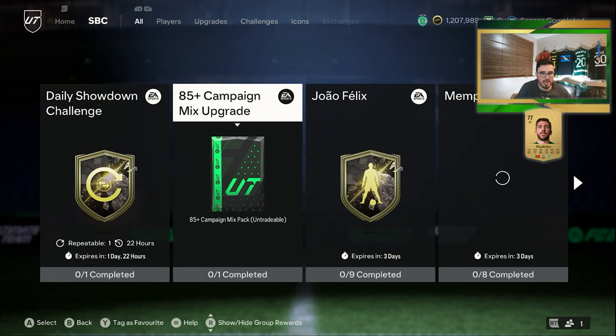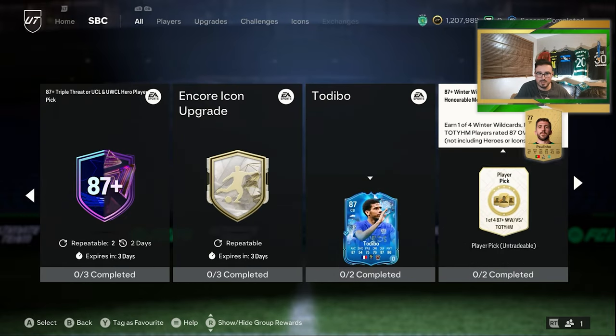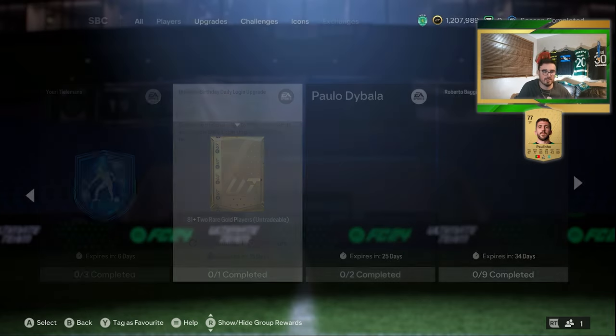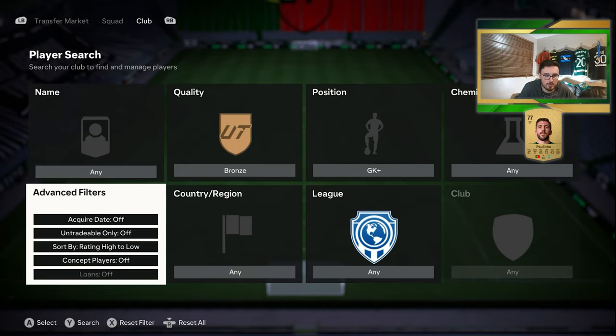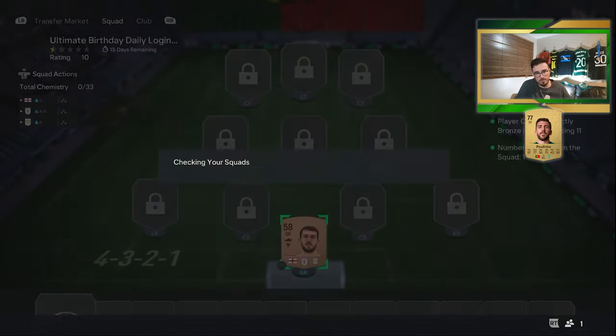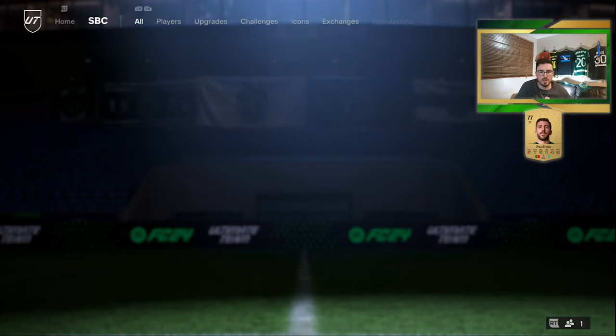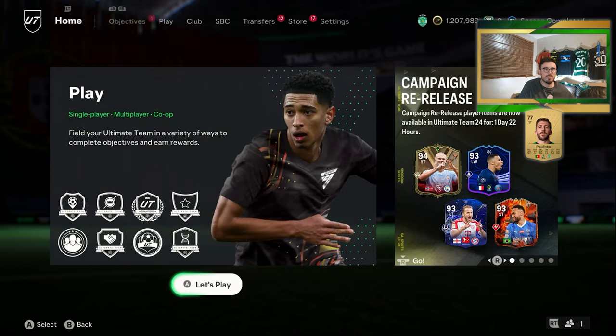Where is the 85 Plus campaign mix pack? Najar Felix. Where is the daily login? There it is. Looks like it's only a bronze you need, so we'll put a bronze in and we'll do that. Wow, they've updated the menus — that's pretty cool, didn't notice that. There we go, we'll do that daily login and we get the objective as well for that daily login.